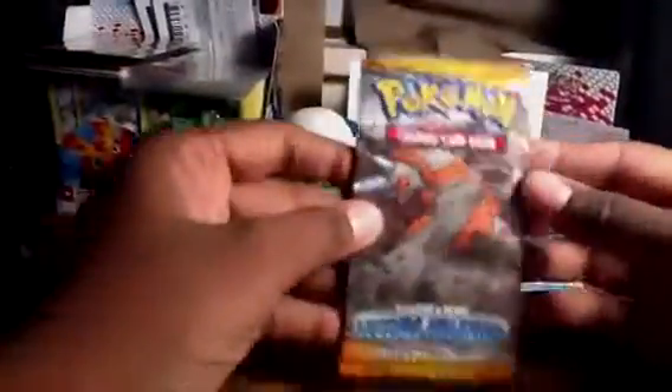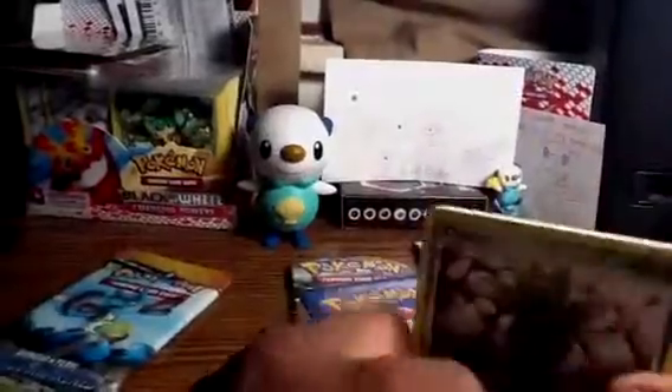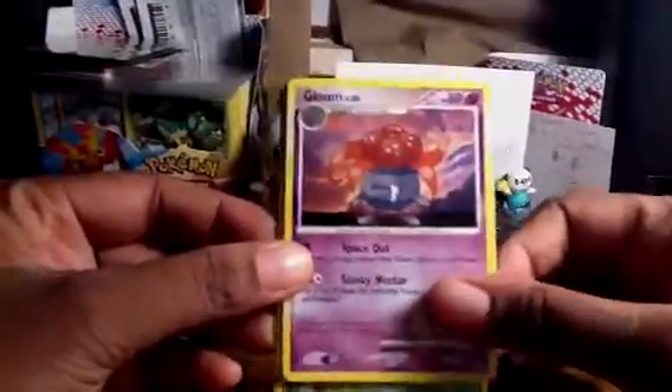Next up we got Legends Awakened. I'm going to start with this Rhyperior pack. Hopefully I can get some pretty decent pulls. Got an Oddish, Gloom, Hitmonlee, Poochyena, Staryu, Energy Pickup, Unown J, and a Dragonair, which is very nice. The reverse is Heatran, which is a rare — really awesome pull. And the rare is Shedinja.